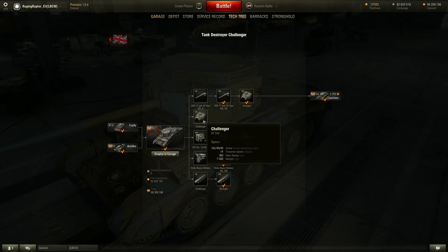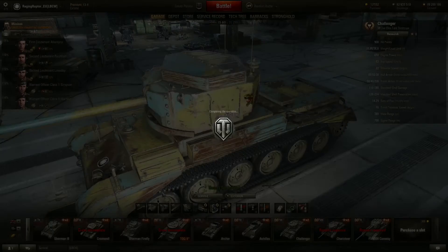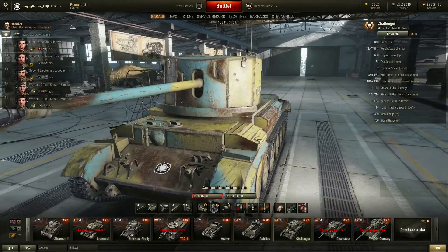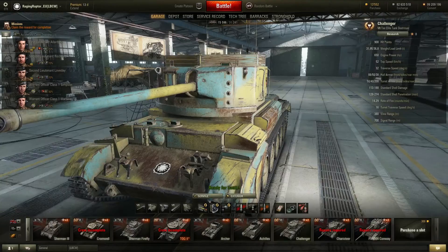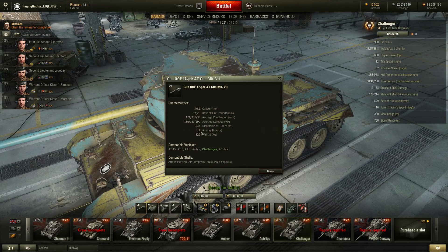Something special to notice: you already have this gun researched when you've played the other branch. You only need to get the turret first, which is probably a little bit better armored but gives you a lower rate of fire. The rate of fire is 14 shots with an aim time of 1.7 seconds and 0.33 dispersion, which is really good — quite an accurate gun.